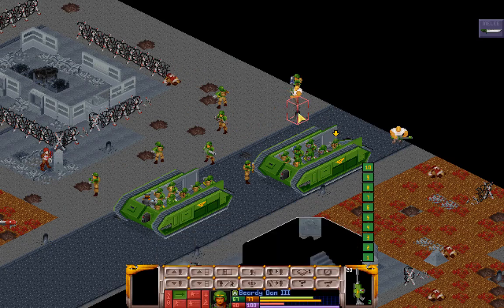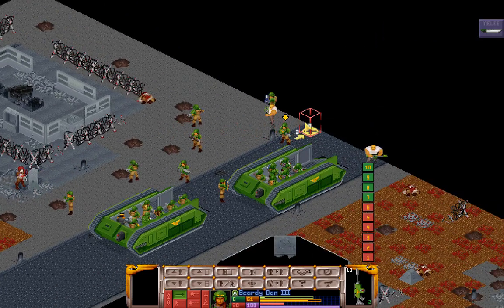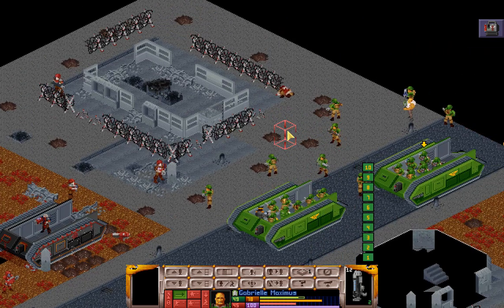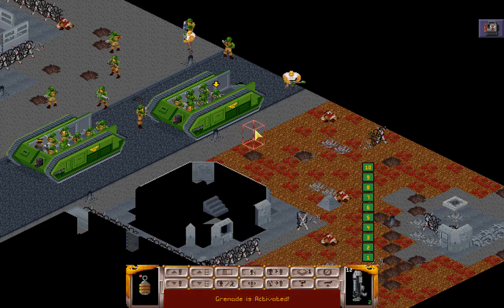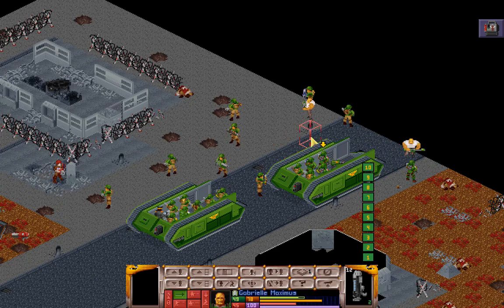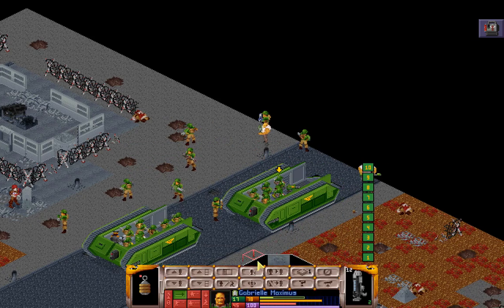Let's have Beardy come out and maybe take a sniper shot on the turret — not great, Beardy. We have some plasma we can get engaged. Gabrielle, plasma would be best there but you're a bit short-range, so I think you two are going to deploy smoke. Drop that for the next person and just get out of the way.